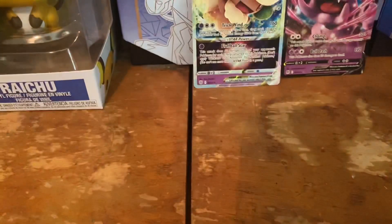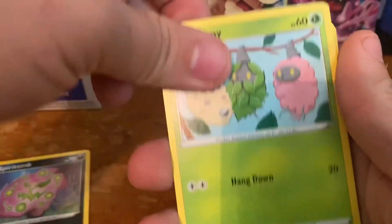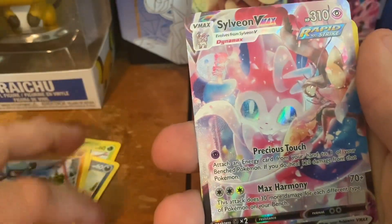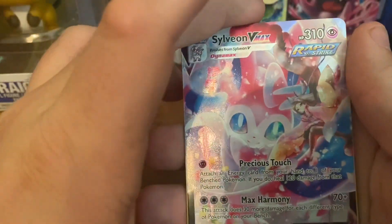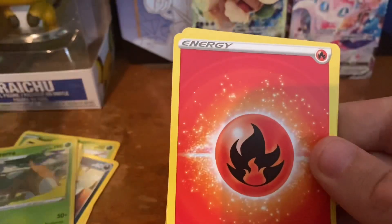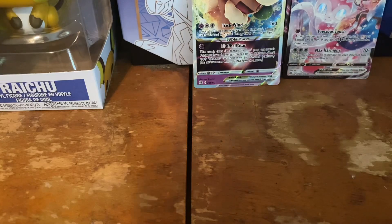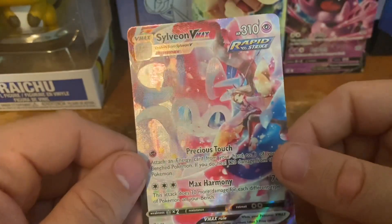Last Whimsicott pack — let's see if we can get something else, maybe a full art or a trainer gallery. Spirit Tomb, Burmy, Impidimp, Staru, Raiolu — oh my god, we got a Sylveon V Mats! And a Torterra for the hollow. Awesome, we actually got one of those!